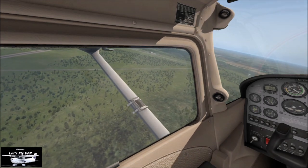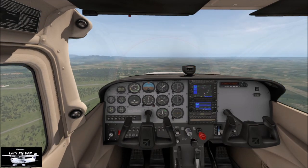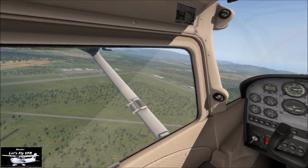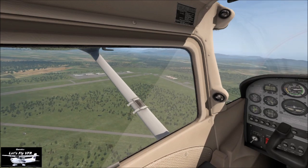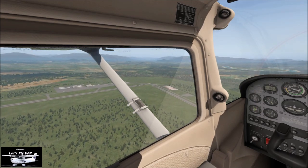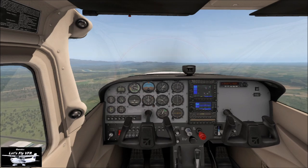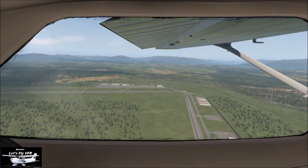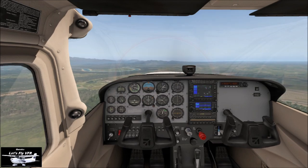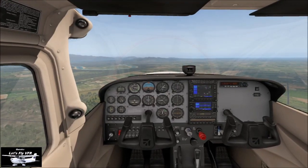Checking left — we will turn left. Keep our power up. First stage of flap. Checking our position, aligning ourselves — we want to be around about halfway down the strut distance-wise out. We need to maintain our speed. Coming up to the end of the runway, so let's power back a little. We've got our first stage of flap, and we're going to start a descent at this point — just let the aircraft settle into a descent.